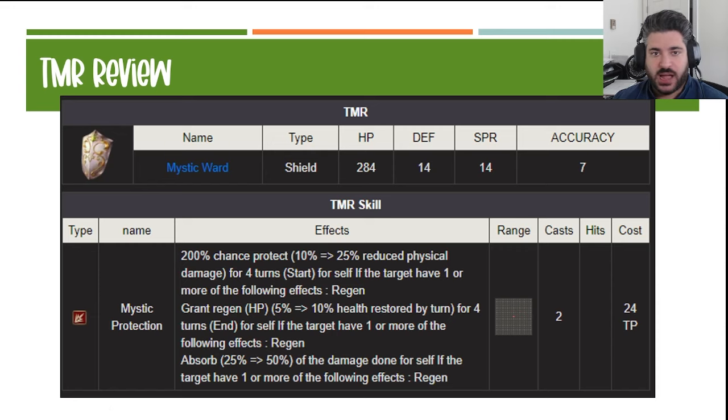The TMR is nice — it's a shield, so only a couple of units can equip it. The effect gives protect, regen, and some damage absorption to all of his abilities. As a third buff for Duran, I actually like this TMR option. It's unfortunate that there's no agility on it given how slow he is, but the survivability metrics are really noteworthy, and the defense and spirit values let you slot defense or spirit trust stones for good value. Honestly not a bad shield, but very niche.